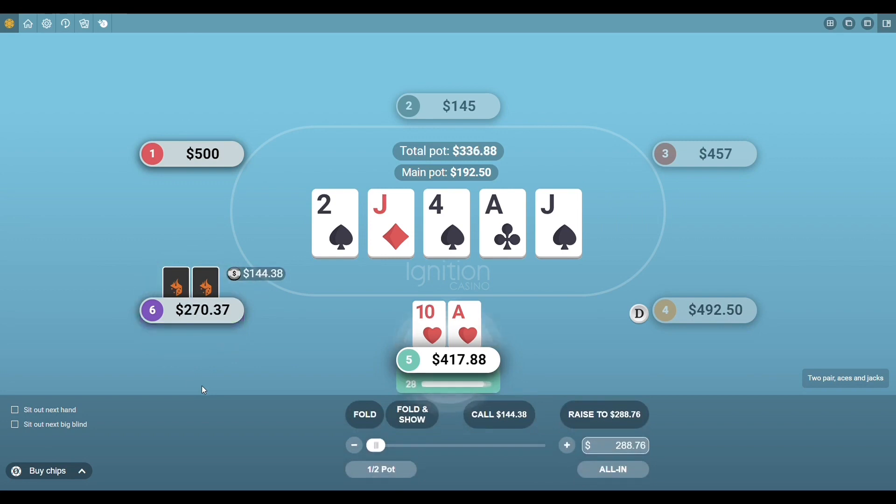144 bucks — I didn't really hesitate that much and just made the call. I thought about it a little because the flush got there and three jacks got there, or he was just winding up for a bluff. I was still beating hands like king-queen, king-ten, queen-ten. We did pair the ace, and I felt like if he had ace-king he wouldn't have raised that much. So either he had three jacks, the flush, or nothing. There was a lot of money in the pot and I felt like I couldn't walk away.